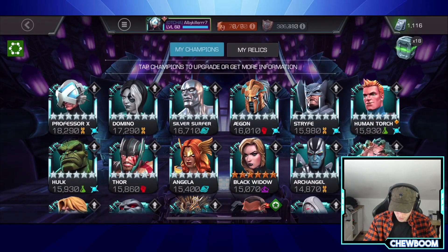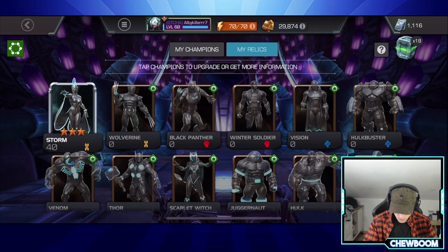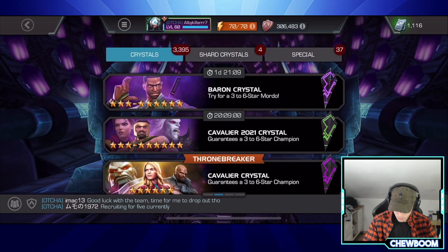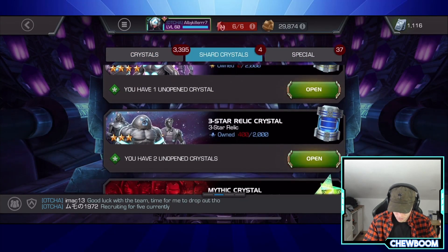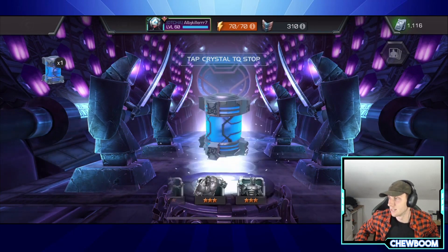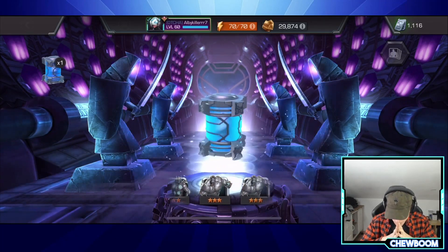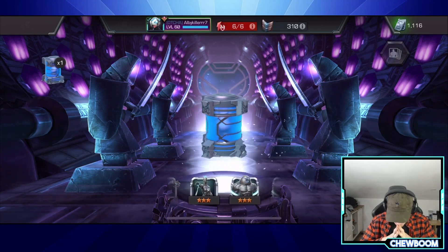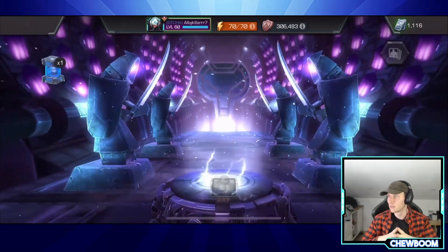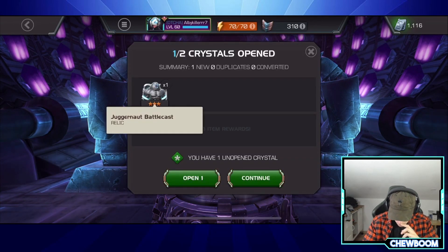Relics just released — Marvel Contest of Champions relics are here. I'll open one and show you the champion. There's the relic — it's the Storm relic. We're just gonna see what I can do. I selected it on Storm because why not. Let's start with the 3-star ones first. One is in the spinner — let's see who we get. That is the Juggernaut relic, or Juggernaut Battle Cast — it's called a Battle Cast.